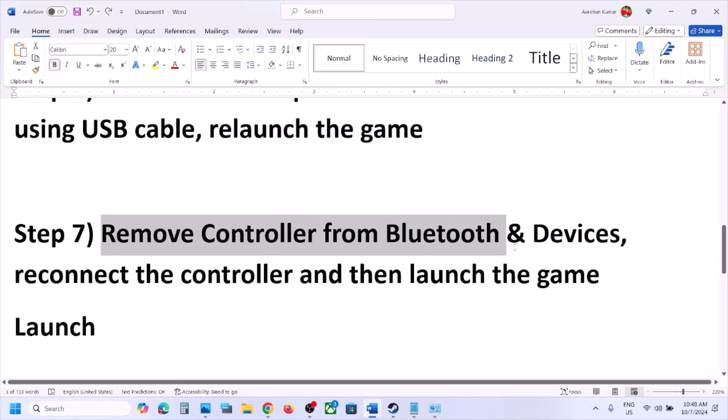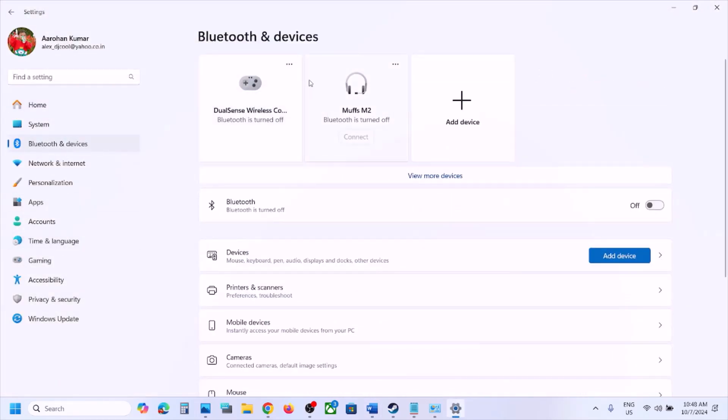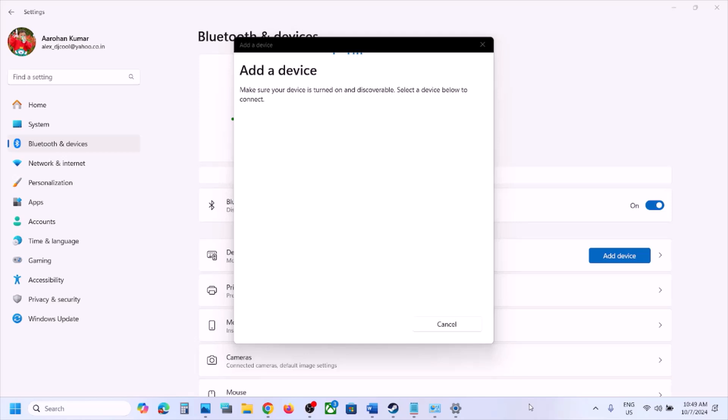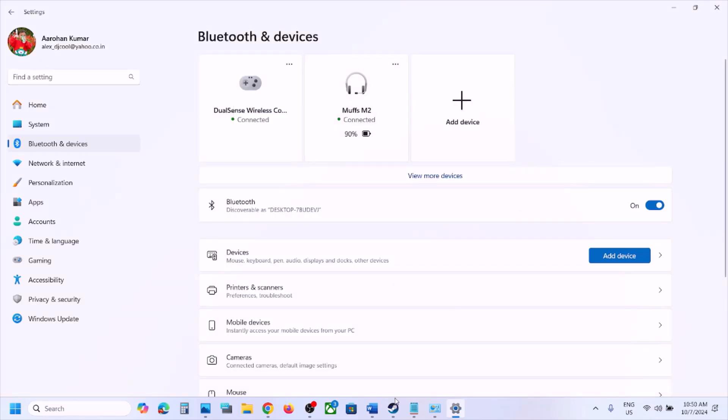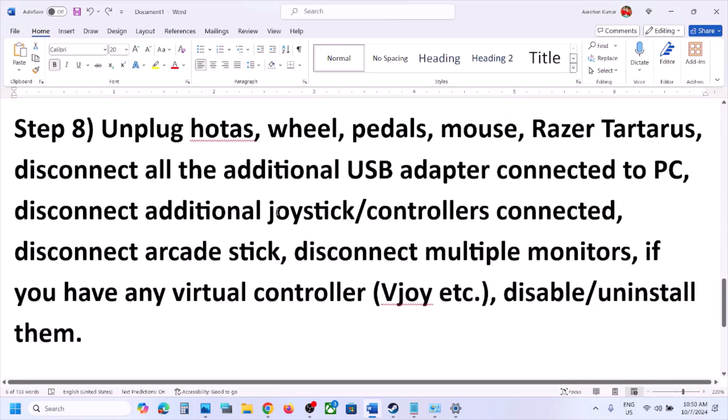The next step is to remove the controller from Bluetooth and Devices. Open Settings, go to Bluetooth and Devices, find your controller, click the three-dot menu, and click Remove. Once removed, click on Bluetooth to add the controller again — you should see your controller. Connect it once again, then relaunch the game and check.